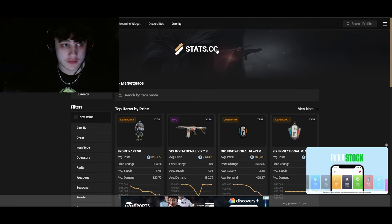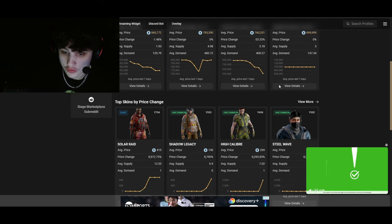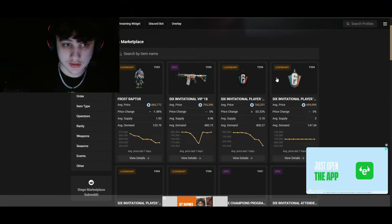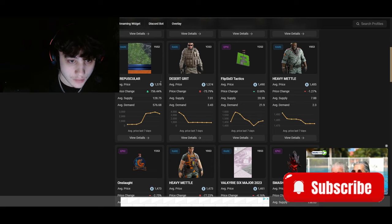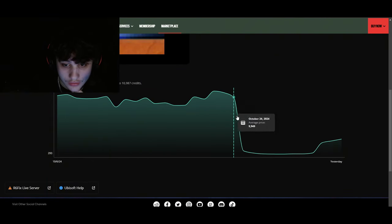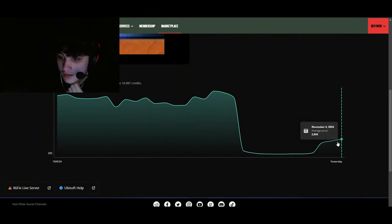There's a website called Stat.cc which I definitely recommend - this is not a sponsor by the way - but it basically shows you the average demand and average supply of items. This is really helpful for trying to make credits. Stuff like uncommons and rares, just ignore them - most are just uniforms people are trading credits with. This is genuinely a really good website if you want to make calculated guesses for snipes. Oh, Crepsicula has gone down to 15k - this used to be like 100k to 200k, then dropped to 10,000 credits - that is really really bad. But you can see it's starting to go back up again.